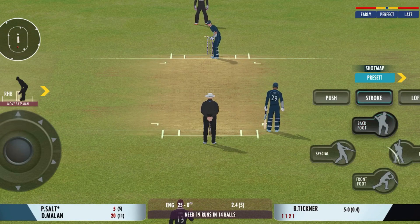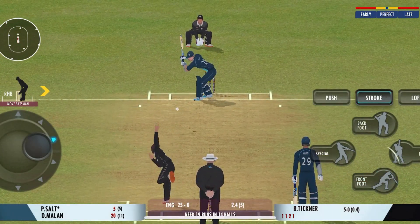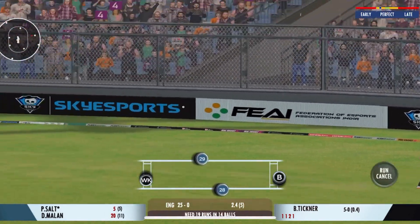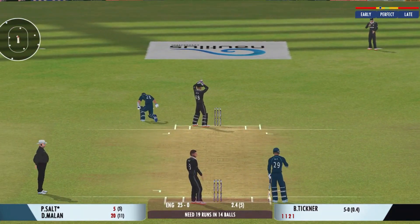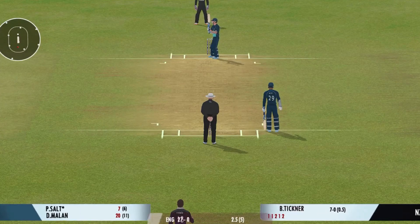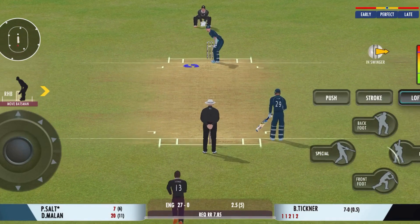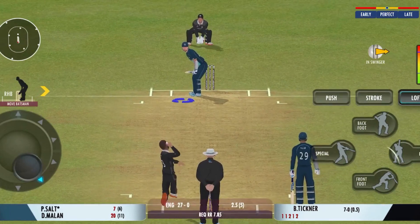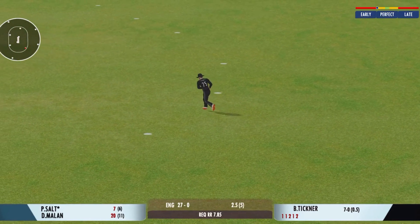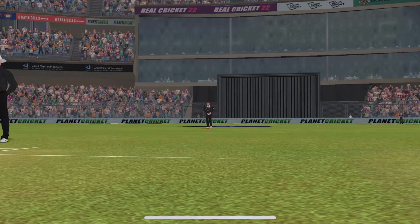Poor running between the wickets — really poor. Turned away for a single. Nice throw straight to the top of the stumps. Excellent running between the wickets. That's gone high — that's a poor shot from the batsman, must be kicking himself. Batsman takes the long walk back to the pavilion.